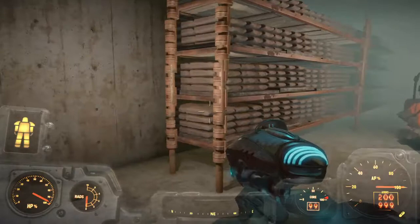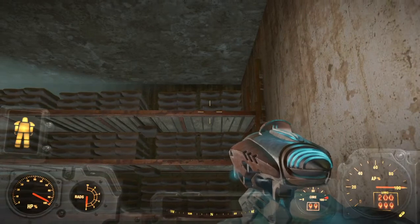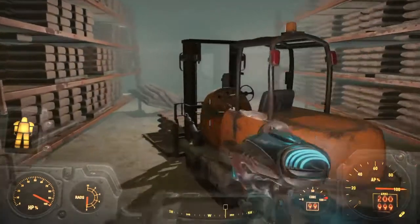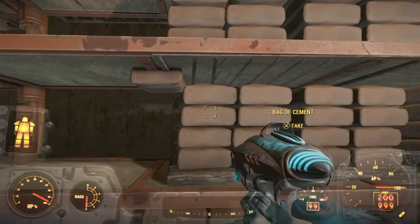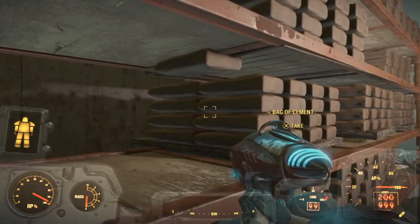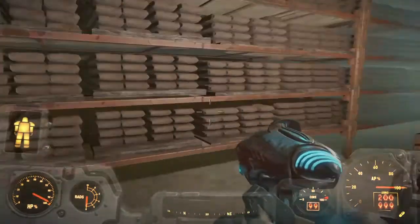Now we're in heaven. Look at all this concrete! Oh my god, this is sick. We got pallets and pallets of concrete — looks like we got it for all the farms. We got a whole bunch of this. I might collect maybe this whole entire pallet — one, two, three, four, five, six, seven, eight, nine, ten, eleven, twelve, thirteen, fourteen, fifteen, sixteen here, and maybe sixteen in the back too. That's a good amount.